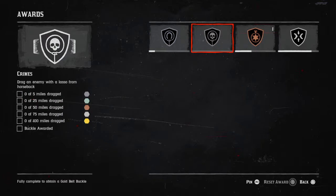This one is probably going to be pretty difficult, which is dragging an enemy with a lasso from horseback. So again, it could be a player, it could be an enemy, it could be going into a bandit camp. You're on your horse, you lasso them, attach them, and then you basically ride off with them. And you've got to do that for 100 miles. Good luck with that.